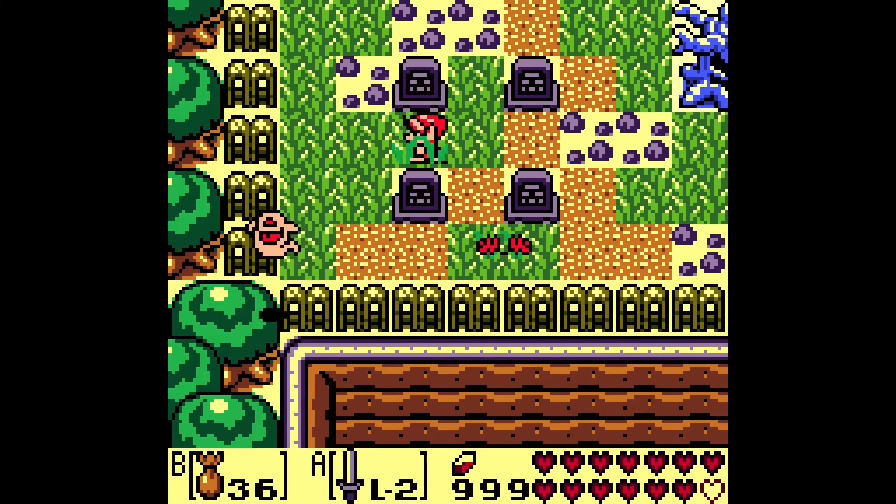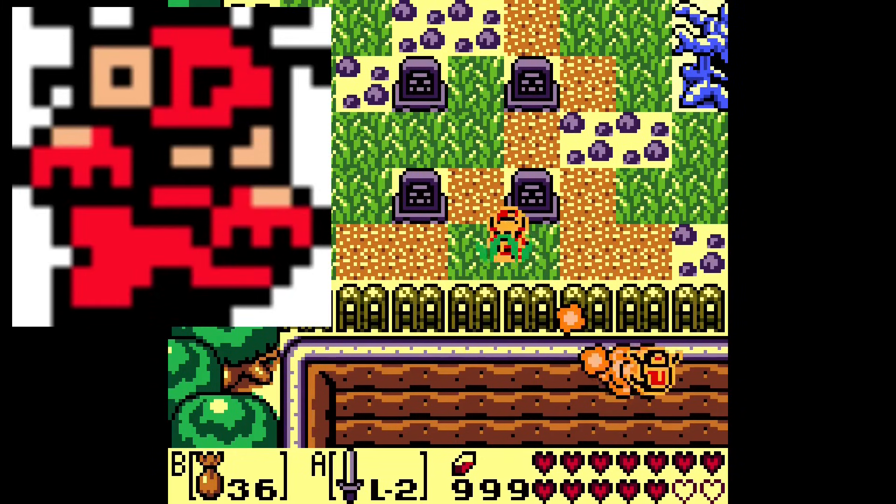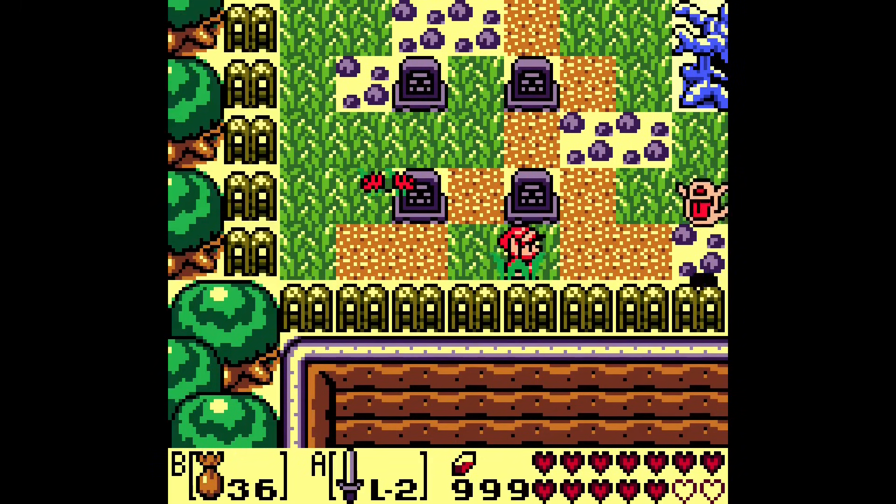One honorable mention for a weird enemy in Link's Awakening is the Zombie enemy, which surprisingly wouldn't make an appearance in any other Zelda game. There are enemies in the Zelda series that act like zombies, such as Redeads or Stalthos, but this game was the only one to have an enemy with the actual name of Zombie.